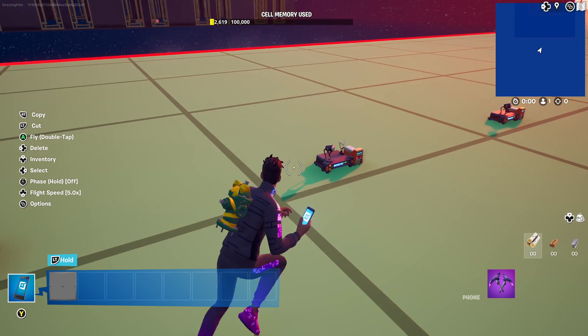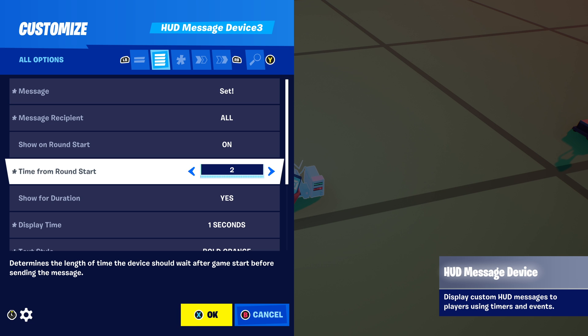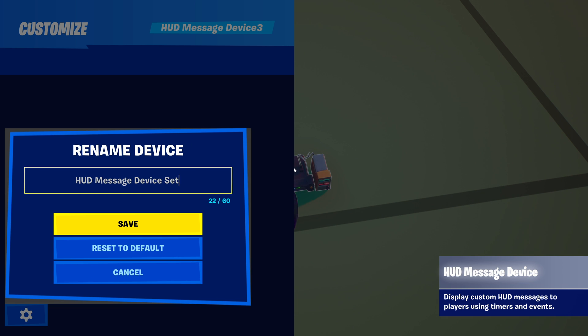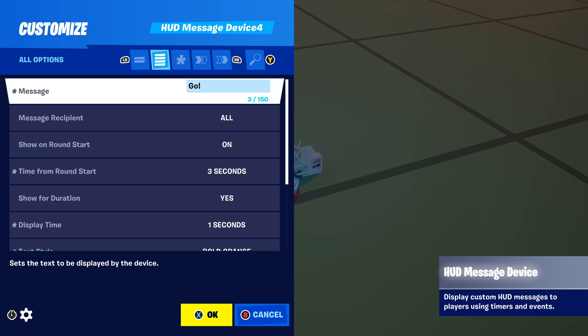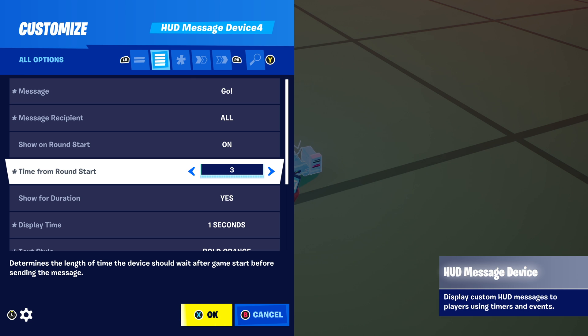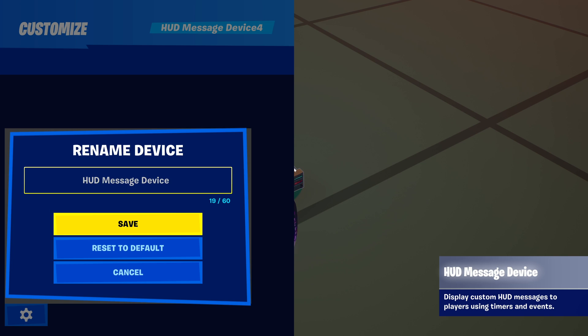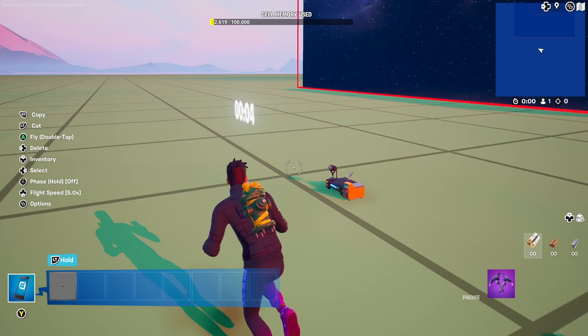Grab a copy of that HUD message device and place it down. Change two things: write the word 'Set' instead of 'Ready,' and change the time from round start to two seconds. Rename this one 'HUD message device set.' Now create a copy of that, place it down again, and change 'Set' to 'Go' and time from round start from two seconds to three seconds. Rename it 'HUD message device go.' And that's it — you've done a ready, set, go countdown timer.